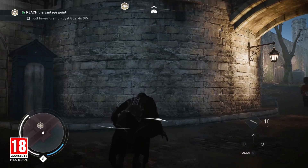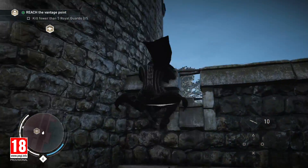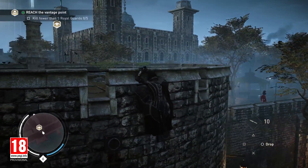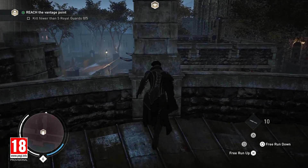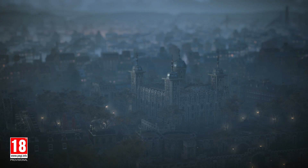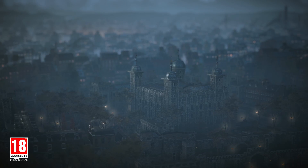Let's use the iconic Assassin rope launcher to scale the building. We're now reaching the vantage point highlighted by the eagle icon. Vantage points are the starting points for all of our black box missions. Black box missions follow the Assassin's Creed Syndicate 360 philosophy — it's about giving the players a goal and letting them choose how to achieve it. In this mission, we need to assassinate Lucy Thorn, a powerful Templar also looking for the shroud.